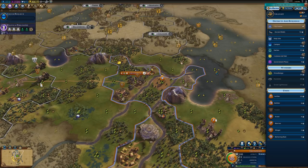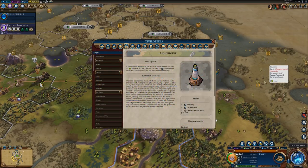Let's talk about the buildings for the Harbor District. The tier one building is the Lighthouse, and it is also unlocked with Celestial Navigation right alongside the Harbor. I think the Lighthouse is actually a very strong building. For one, you get plus 25% combat experience for all naval units trained in this city — that's not particularly great unless you're going for a naval domination game, but otherwise it's not too useful on its own.